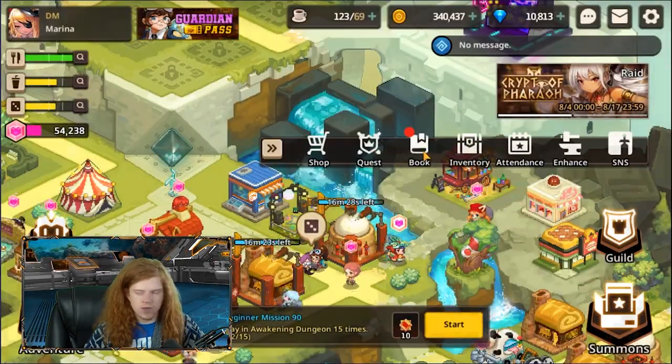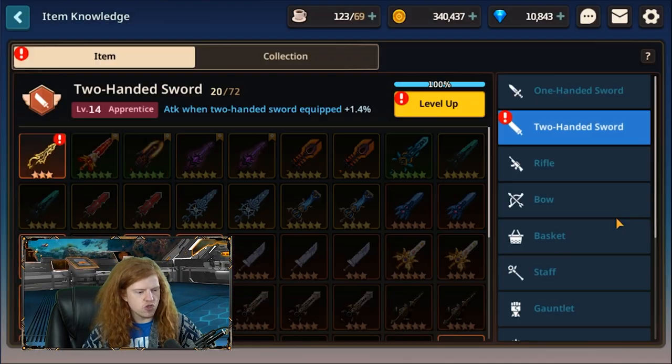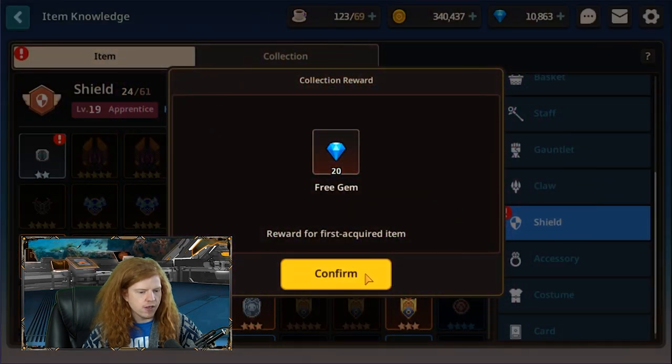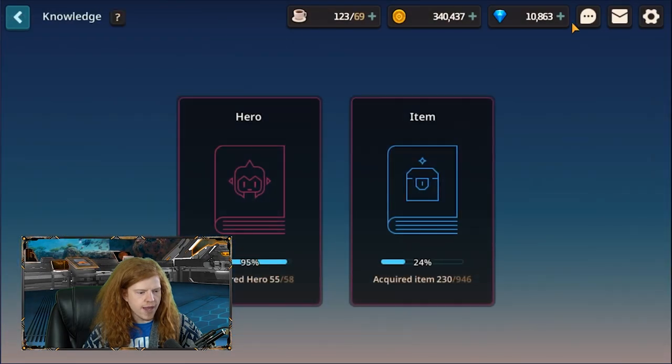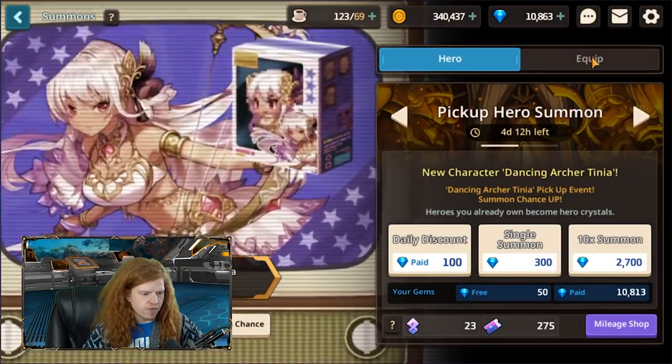Another reason why equipment pulls are actually quite good: in the menu, when you go to the book and then items, when you get a new piece of equipment, you get gems back for acquiring new items. So over time, if you do a bunch of these pulls, you give a little bit back — granted, not very much, but just a little bit of information.